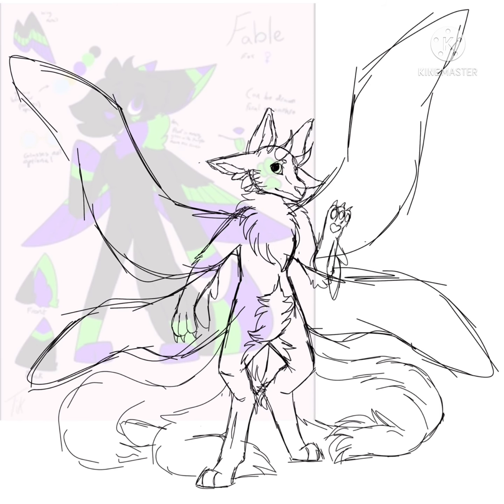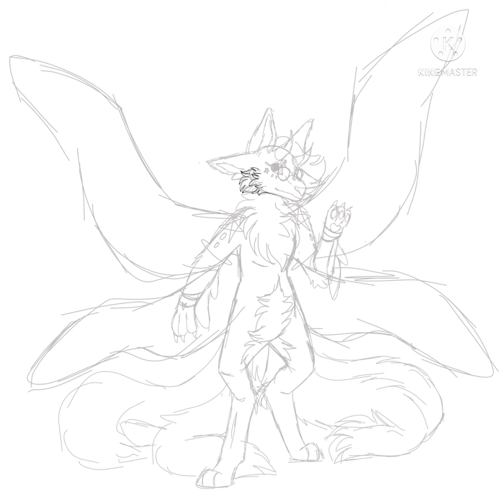Green and purple are basically complementary colors. Purple and orange are more complementary, but purple and orange are a lot easier to work with. Anyways — green and purple are hard to work with.